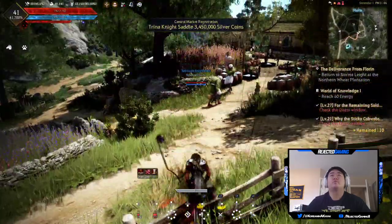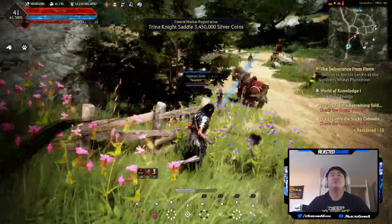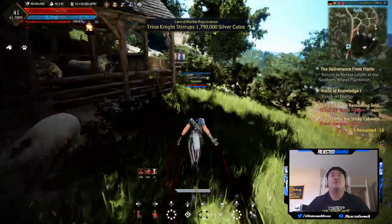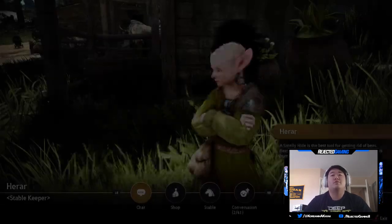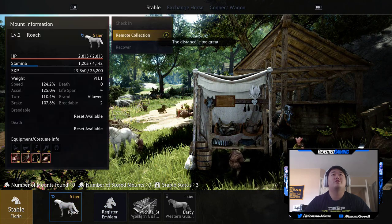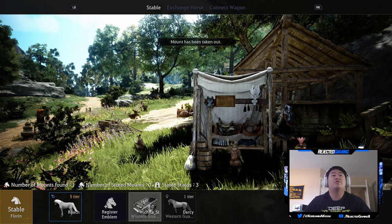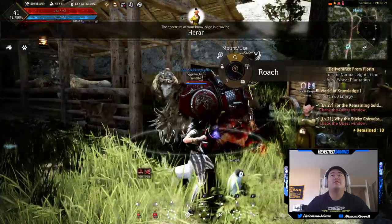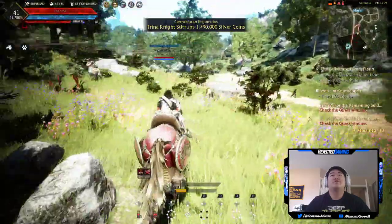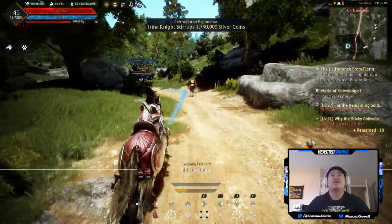I wonder where my horse is. Where's the stables — can I return my horse to the stables and then take it out? There's the stable keeper. I haven't ridden my horse at all in this game. Looking for the legendary herb village — I really need to. Oh look — check in Roach, remote collection. Take Roach out. There we go, come here Roach. I enjoyed this — we haven't ridden the horse at all.